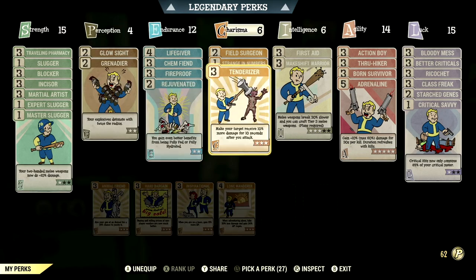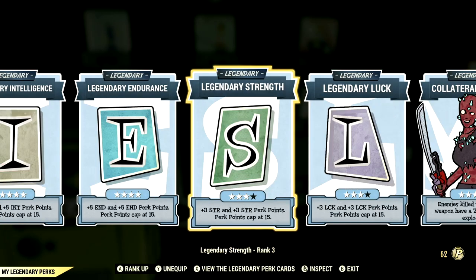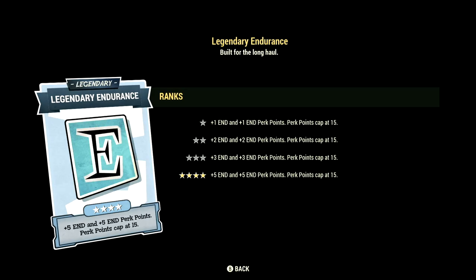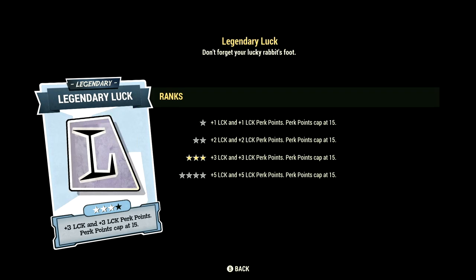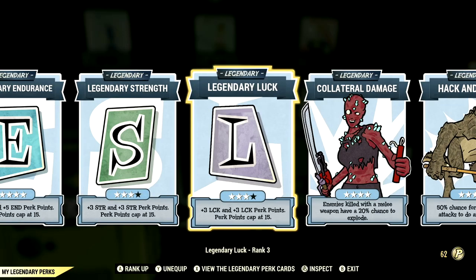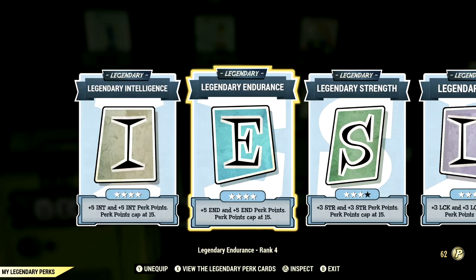These are all the normal perk cards. Now let's get to our legendary perk cards. Starting off in Intelligence maxed out, we have Endurance maxed out, Strength at 3 stars, Luck at 3 stars, Collateral Damage maxed out, and Hack and Slash maxed out. These are the legendary perk cards.